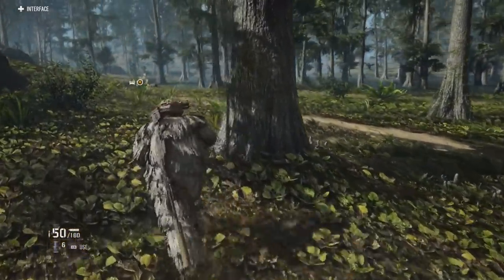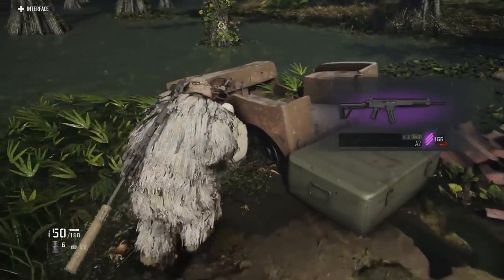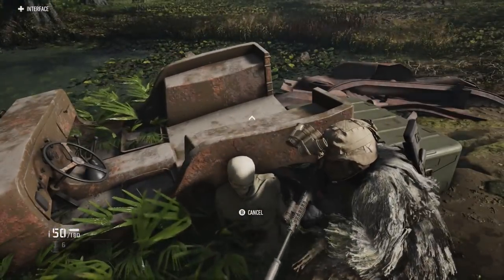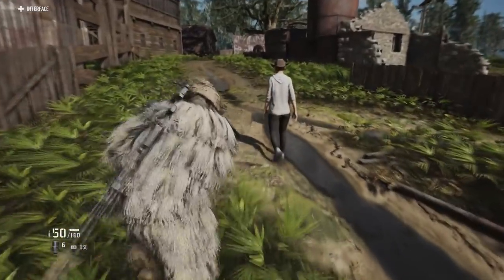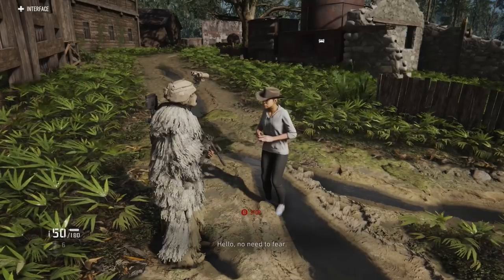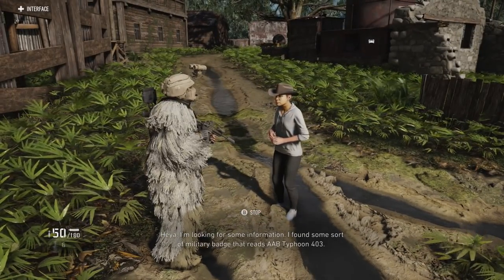Your first step is heading over to the last known location of his buddy. When you get there, you'll pick up some intel which includes a badge and some Russian cigarettes. After that, you need to head to the nearest village and speak to the homesteaders there, and they're going to give you more information to continue on with this side mission.